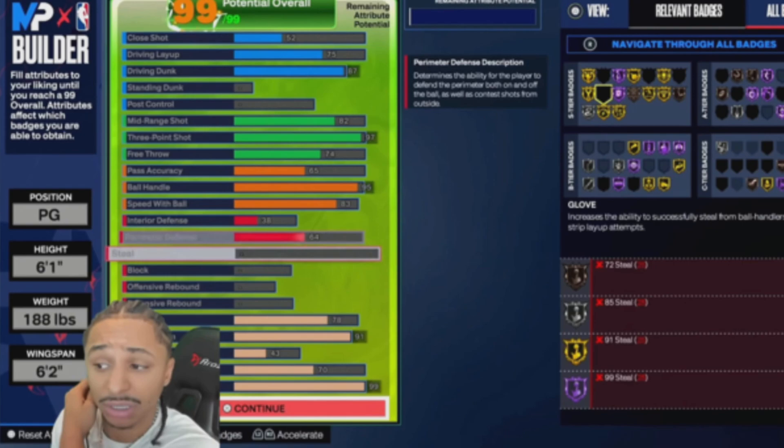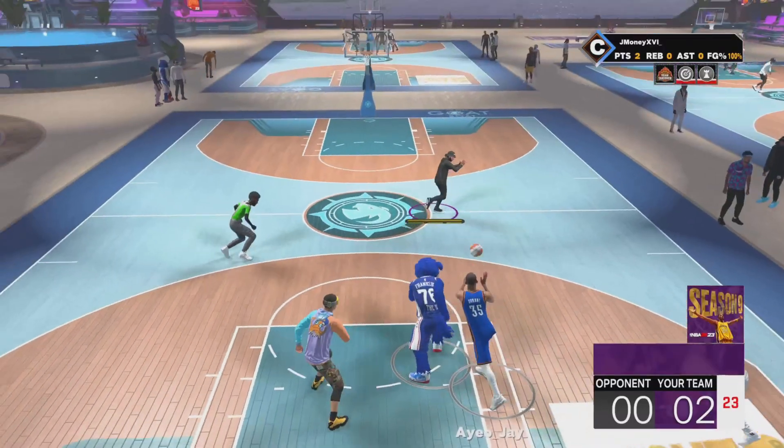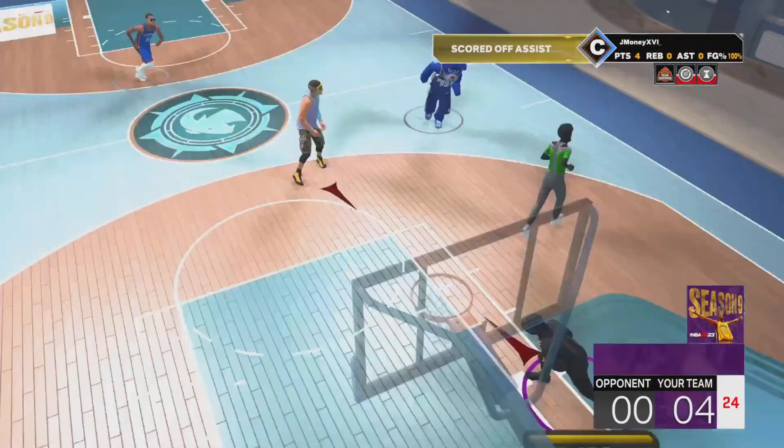82 mid-range, perfect. Pass accuracy is kind of low for my liking, 95 ball handle, 82 speed with ball — that's good enough. Defense is always going to be like that for a six-one; steal is pretty decently high, that's the only thing you should focus on. His physicals look pretty good, they're valid. He did make a second build — I don't remember exactly but I think it was better.